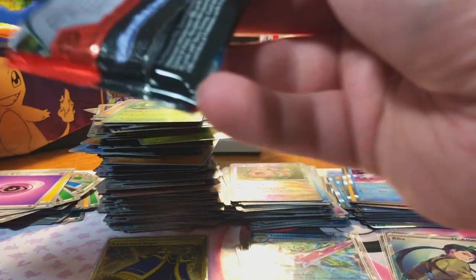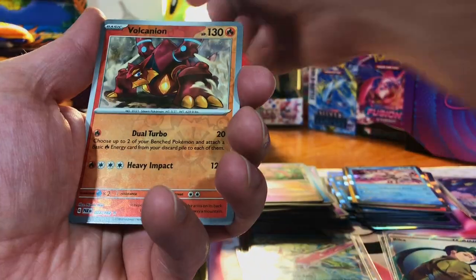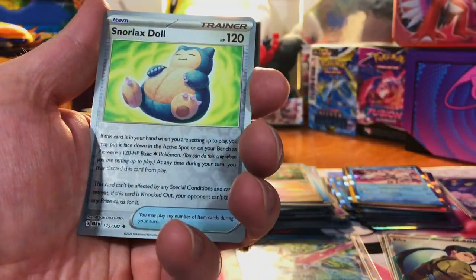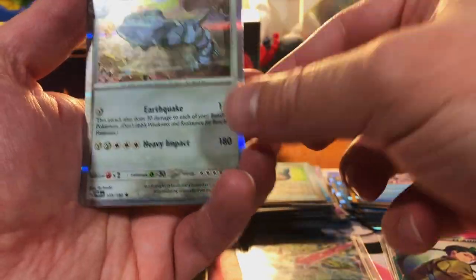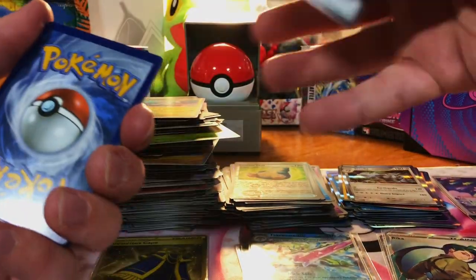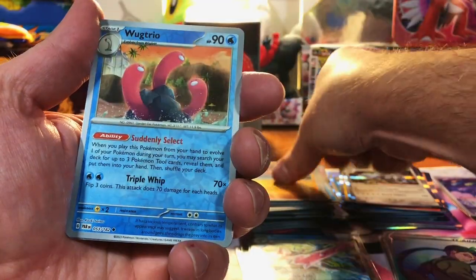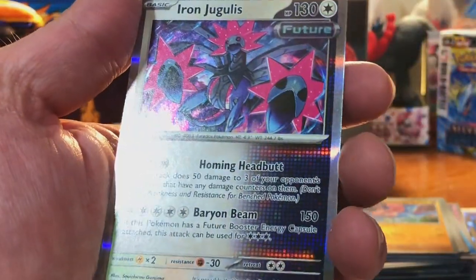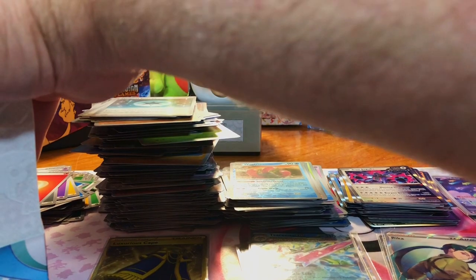Two more packs in our first box — can we do some last pack magic and pull a Special? Volcanion Reverse, Snorlax Doll, and Steelix Hollow. Last pack of the first box — can we do it? We got a Flamigo, a Wugtrio, and an Iron Jugulis. Okay, we're just going to dig into our next box.